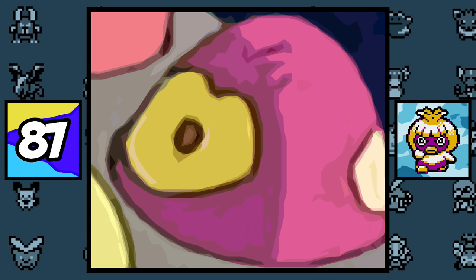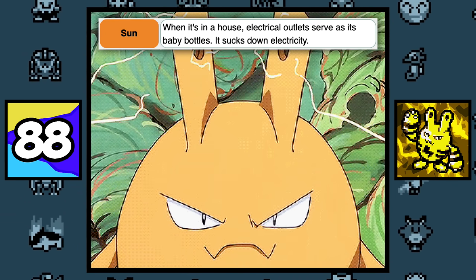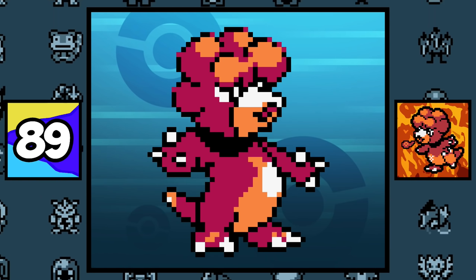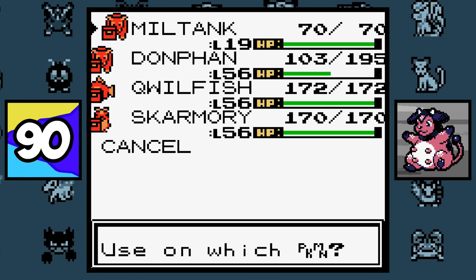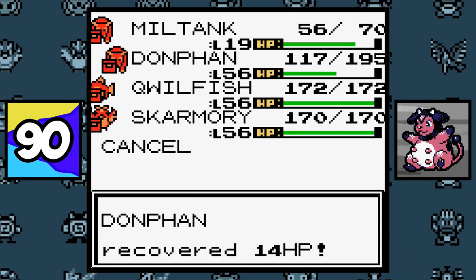This is what a Smoochum egg looks like. According to Elekid's Pokémon Sun Pokédex entry, electrical outlets served as Elekid's baby bottles. Magby's Pokémon Crystal sprite animation spits out a small ember. Miltank's signature move Milk Drink can be used outside of battle, but when it is used on other Pokémon, it increases Miltank's HP.